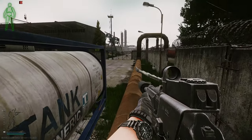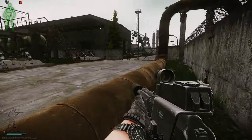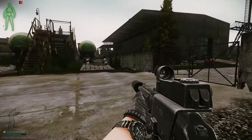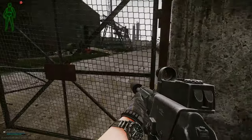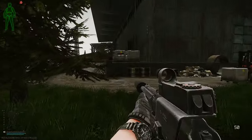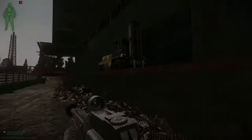This shotgun excels at close range CQB fights where its relatively short barrel length makes fighting around cover, through narrow corridors and doorways easy, where a weapon with a full length barrel might struggle. That said, the weapon is still capable of accurately hitting targets at longer ranges, up to 150m with slug rounds and an optic if that's your playstyle.